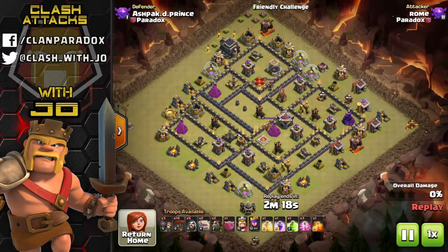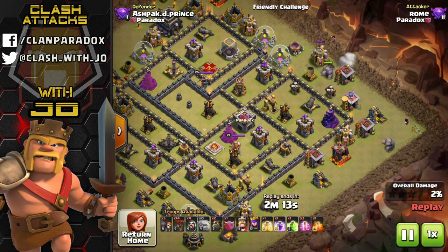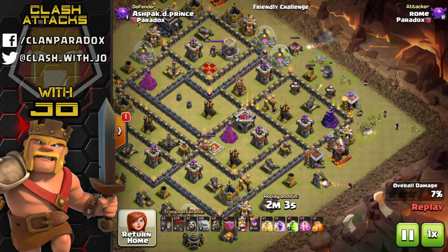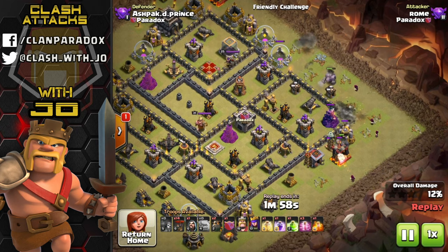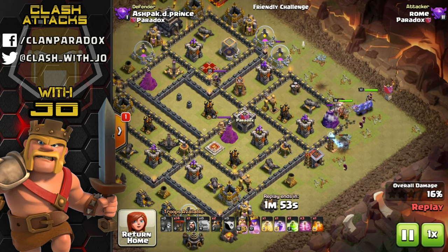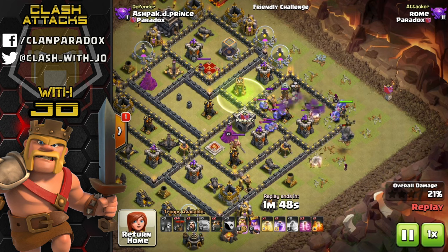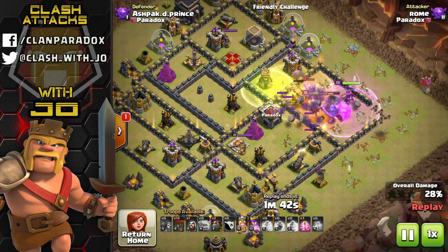Hey, what's up guys, Joe here coming at you today with a guide geared specifically towards the slowest but probably the most devastating troop in the game - the balloon. As we watch replays of guys that have clearly mastered the art of air attacking, we normally find ourselves in awe at how easy they make it look, and a lot of times we try to figure out which is the better approach to attack a base.